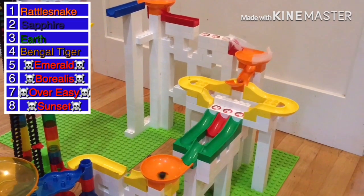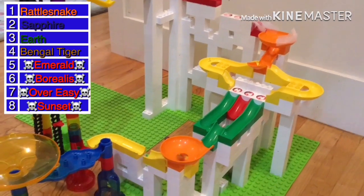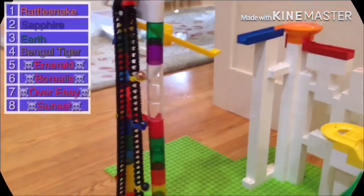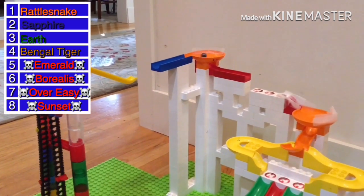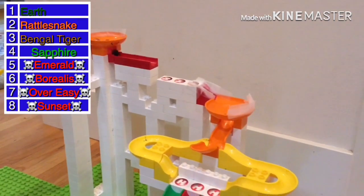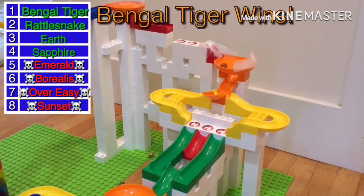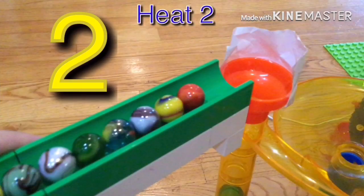Sapphire comes through but the elevator is jammed, so Bangle Tiger is really far behind. He will stay on this course as long as he can make the trip bar. We fix the elevator jam, so all four marbles are coming through now. Sapphire will not make the 50 bonus points but will make it to the next round. Earth falls as well, and Bangle Tiger wins another race.